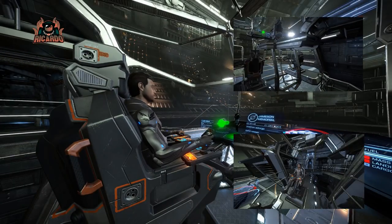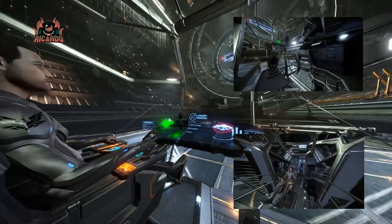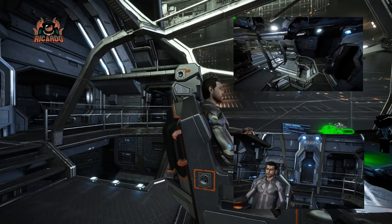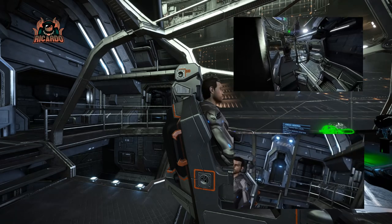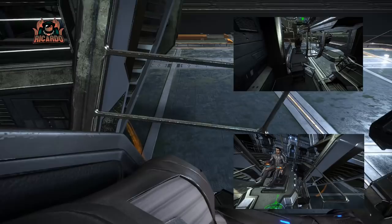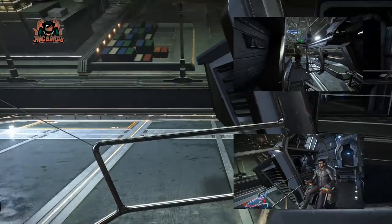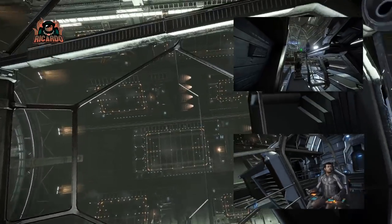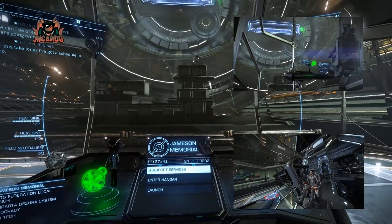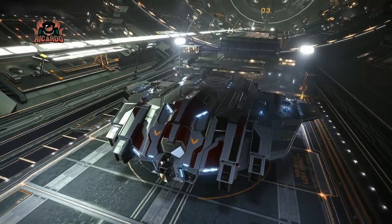With all the outfitting out of the way, time to take a look around the cockpit and what your pilot's actually going to be sitting in. Nice field of view — right at the front, a big old bridge. I'm a bit surprised they haven't gone for something a little bit shinier on the Lakon models — it looks like used metal, like it's been around for ages. Maybe that's the case — repurposing Type 9s into a Type 10.